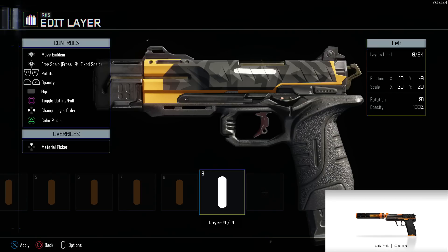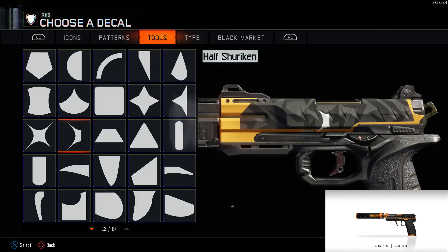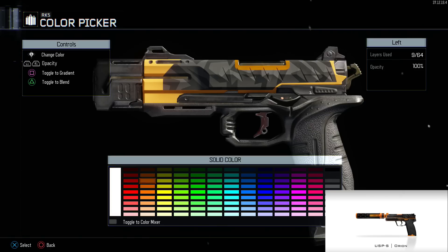It also outlines the casing where the shell casing exits the gun — you just want to get those outlined. I'm having a bit of trouble resizing it here. Any camo suggestions are welcome — it doesn't have to be a CSGO camo. I found it easier just to use the square tool right here.